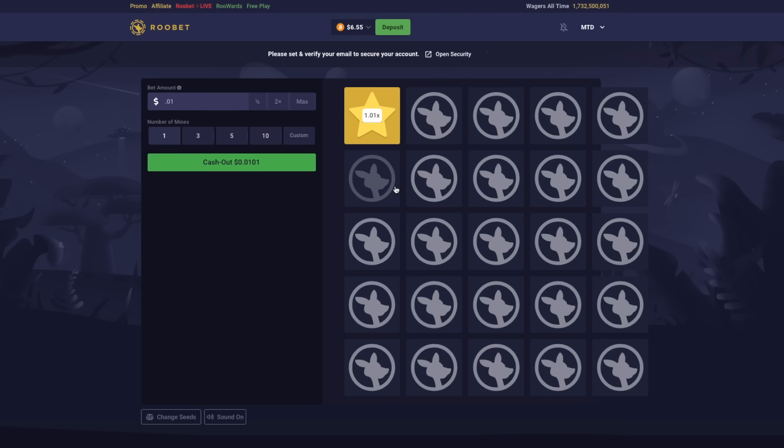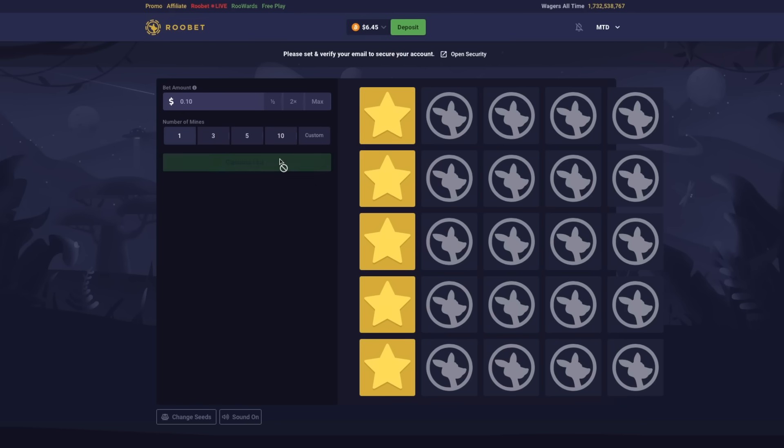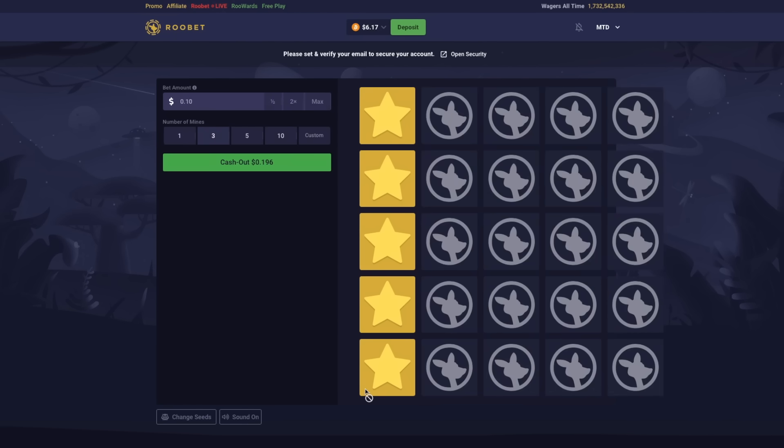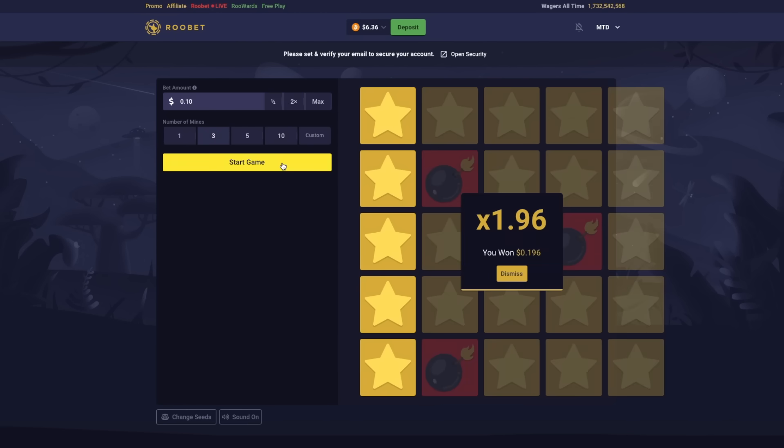For example, if there's a single bomb on the board and you dodge it after 5 turns, you can cash out for 1.21 times your bet. However, if there are 3 bombs hidden on the board and you successfully uncover 5 tiles, you can now cash out for 1.96 times your original bet, since it's more difficult to dodge a larger amount of bombs.